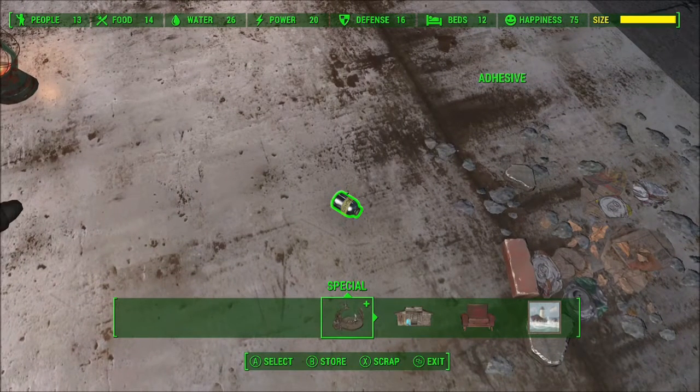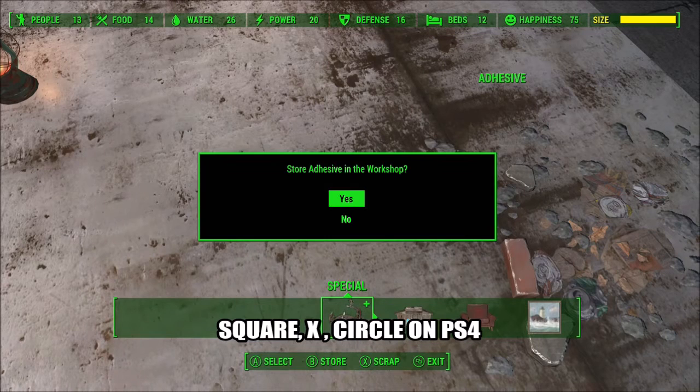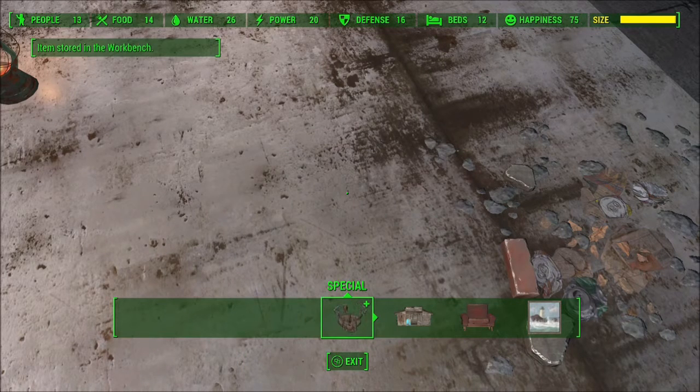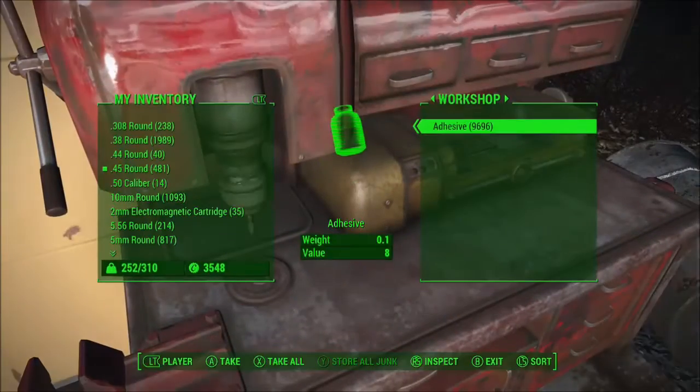Press X, A, and B as quick as you can. You can either try rolling your thumb across the buttons, or what I find easier is I actually turn the controller upside down and press X, A, B very quickly with three fingers. And now you can see I have 9,600 adhesive.